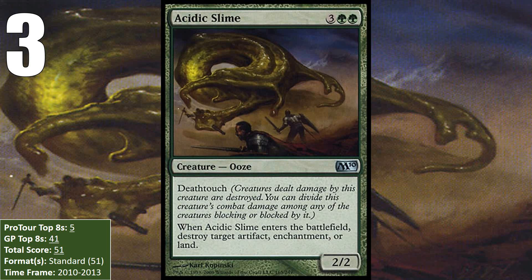At number 3, we have Acidic Slime, who can blow up a lot more than just lands, and who has Deathtouch, making it basically always a 2-for-1. Originally printed in Magic 2010 and reprinted in Magic 2011, 2012, and 2013, giving it a lot of time in Standard. Because of the Ooze's flexibility — being able to blow up 3 different kinds of permanents — it saw a lot of mainboard play in Genesis Wave decks, Rugged Control, Ramp decks, Green-White Aggro, Birthing Pod decks, and Kessig Wolf Run Titan decks. Its most impressive showing was probably at Pro Tour Dark Ascension, where it picked up 4 Top 8s — 1 in a Birthing Pod deck and 3 in Kessig Titan. As long as this was in Standard, it found its way into decks. It is unlikely to add to its score unless it gets another reprint.